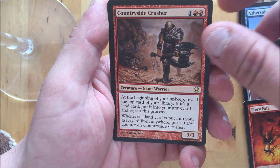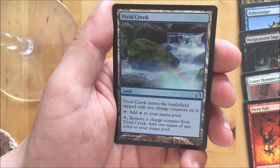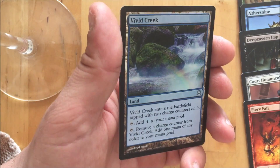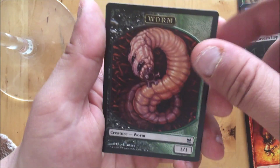I won't complain. And the foil: Vivid Creek — excellent, we needed that one. And the token is... it's a worm.